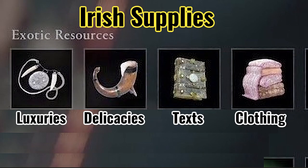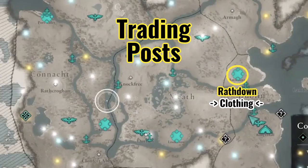There are seven trade posts you can capture, but only four different types of supplies they can produce. You just saw me capture the Rastin trade post, which produces clothing.